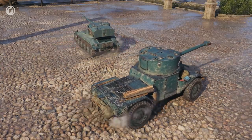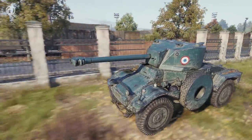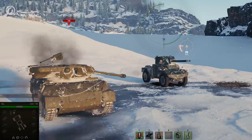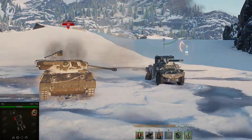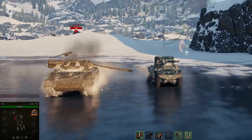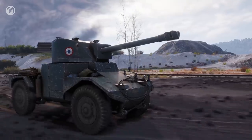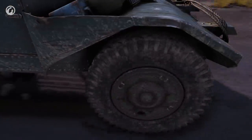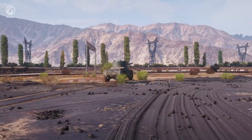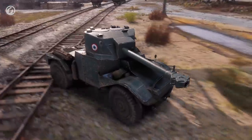Wheeled vehicles cannot turn around on the spot like tracked tanks. At the same time, they are more difficult to stop. Each wheel is damaged separately. If a wheel is destroyed, the vehicle does not stop — it just slows down. With each destroyed wheel, the vehicle becomes even slower, eventually down to a complete halt. Wheeled vehicles have good suspension absorption, which may save them from fall damage as long as they do not hit the ground with their hull. Given the high speed of these vehicles, this feature will make their commanders' lives much easier.